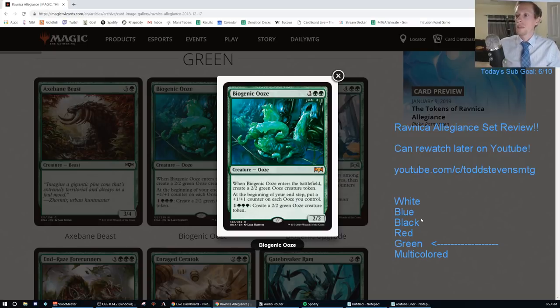Biogenic Ooze. Three green green for a 2/2. When Biogenic Ooze enters the battlefield, create a 2/2 green ooze creature token. So right away you have a 2/2 and you're creating another 2/2 immediately when it enters. At the beginning of your end step, you put a +1/+1 counter on each ooze you control - so it turns into a 3/3 and your other token turns into a 3/3 as well.